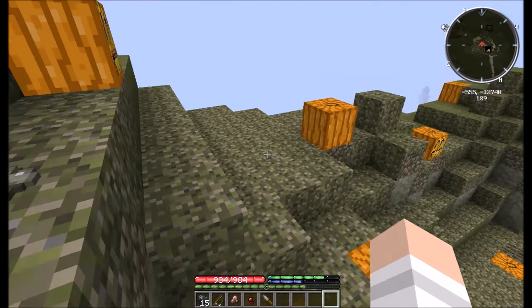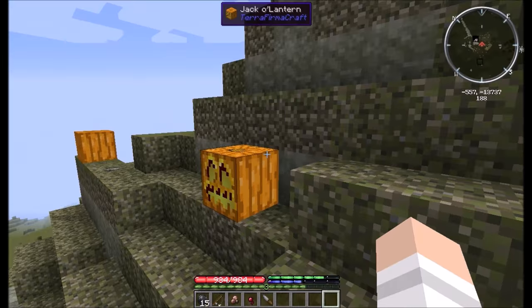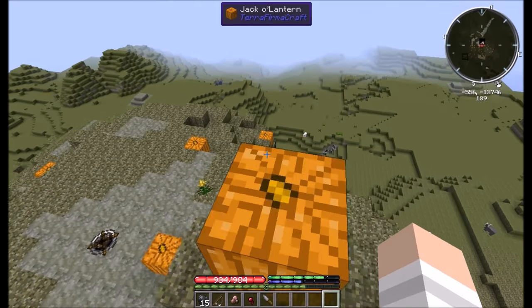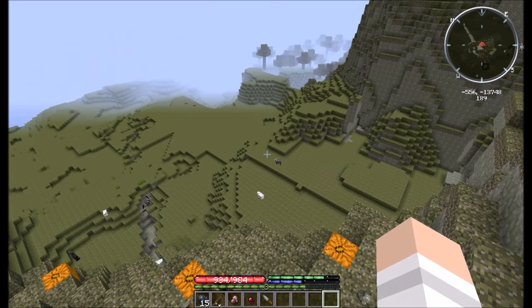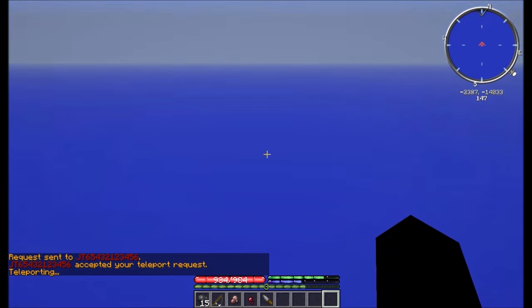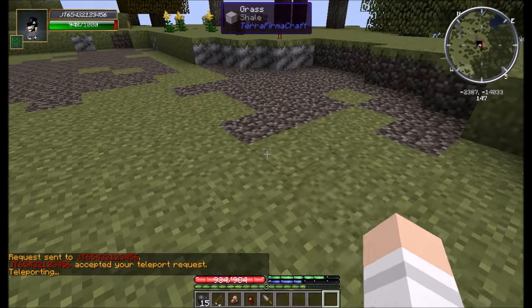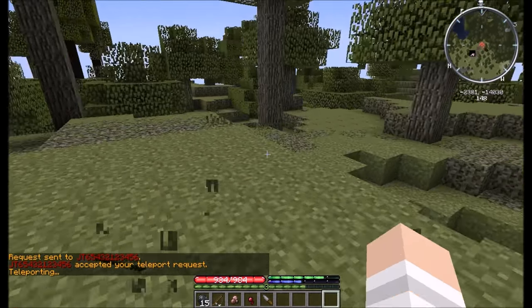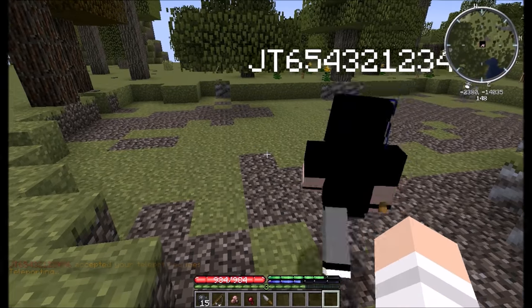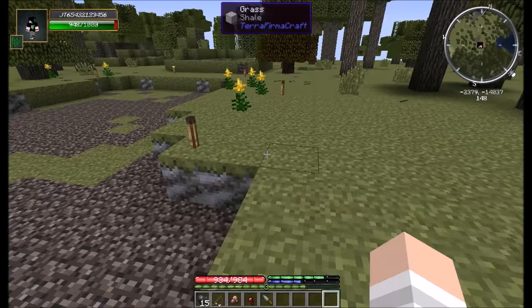Okay, so you found clay? Yeah! Show me where it's at. I want everyone to see. TPA JT. We did our home sets — he has the home set at the base, I had the home set here. Alright guys, so pretty much if you're going to play TerraFirmaCraft, this is how you find clay. It looks like regular grass, and of course if you have any eye you can tell clay apart from grass.